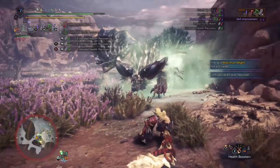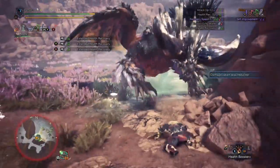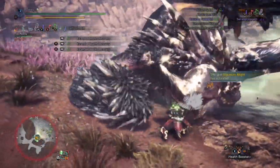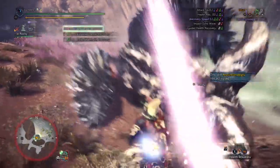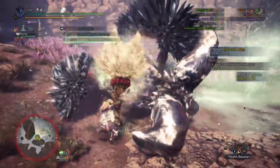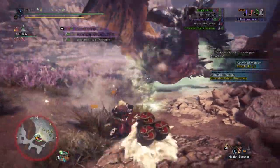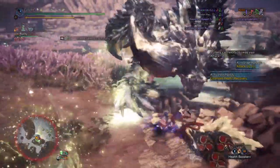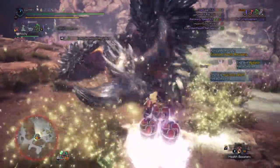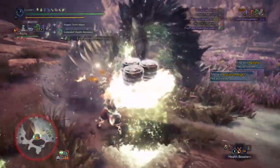Taking this horn out into the battlefield, one thing was absolutely clear from the jump — this thing packs a punch like that swinging charge punch that Donkey Kong does in Smash Bros. Taking this thing out fresh out of the box with no augments or anything, it performs really well. You don't have some exuberant amount of element either, which depending on the situation can be a gift or a curse when you talk about hit zones and whatnot, so across the board this horn isn't going to put you in a bad spot regardless of what monster you're facing.